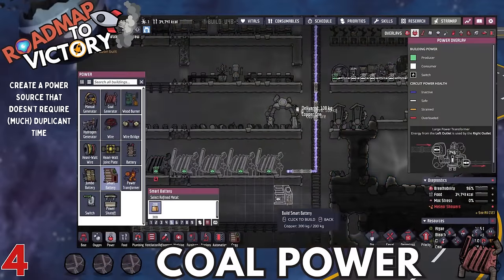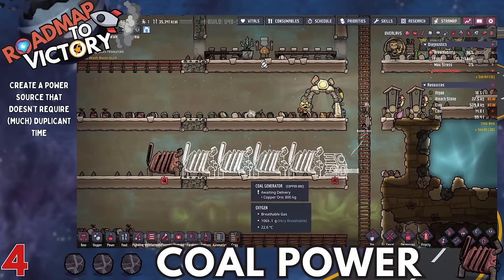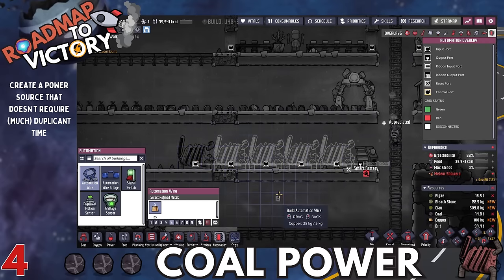Next, you're probably going to want to get your coal power up. This is a power source that doesn't require your duplicants to waste time running on hamster wheels. For right now, your duplicants will have to load the generators with coal every once in a while, but it shouldn't be a big deal. As long as you're continuing to expand and progress, it should be totally fine.